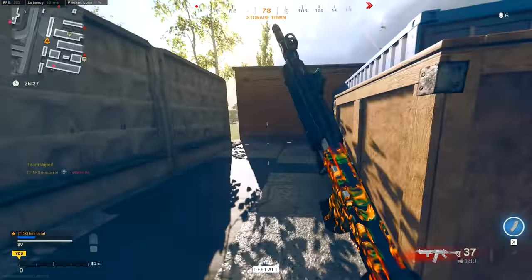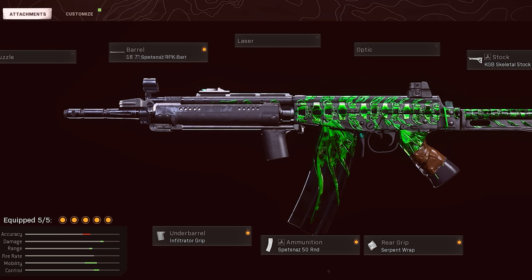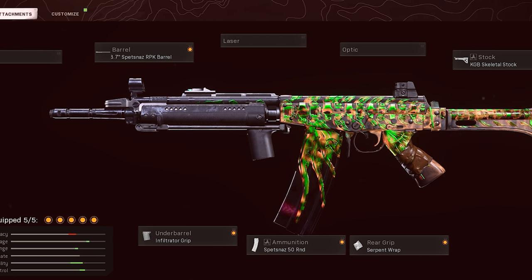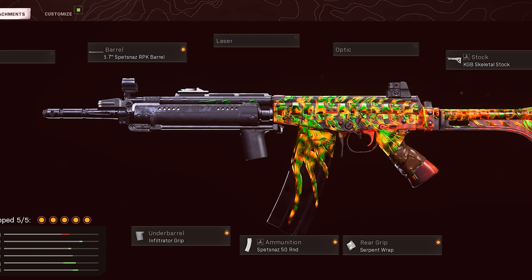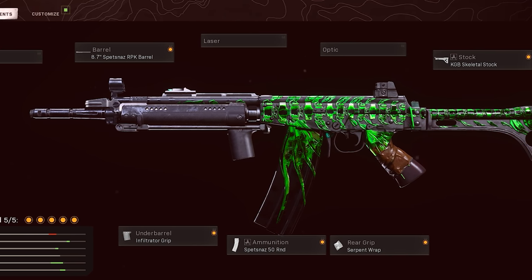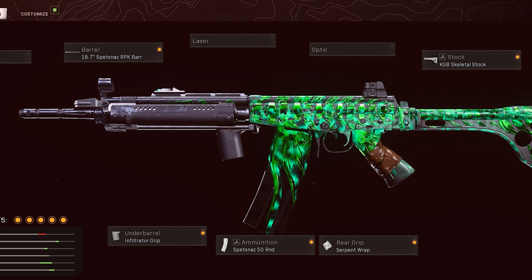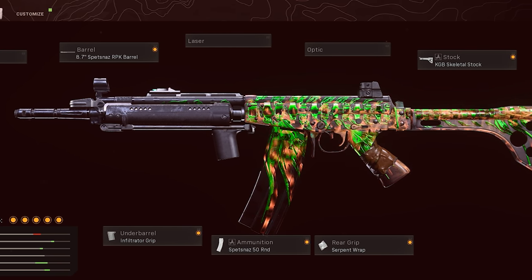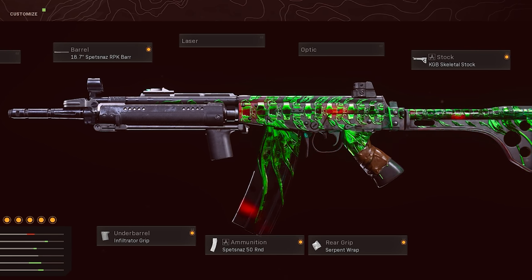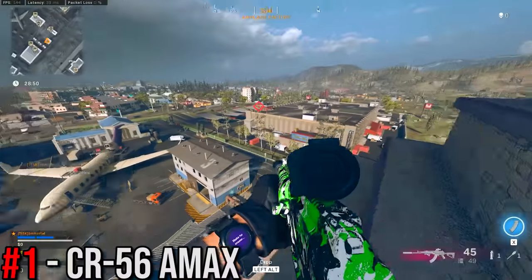For the FAR-83 attachments: I've got the Spetsnaz RPK Barrel, which works similarly to the Task Force. I've got the Infiltrator Grip — a movement-based grip that makes me faster. Because the recoil pattern is so easy I don't need a recoil-enhancing grip. I've also got the Spetsnaz 50 round mag — which is actually a 60 round mag — the Serpent Wrap for ADS speed, and the Skeletal Stock to round things out.